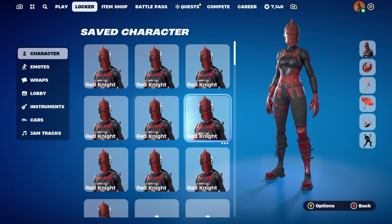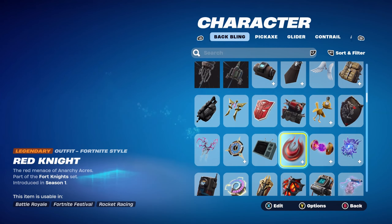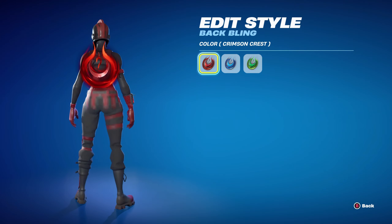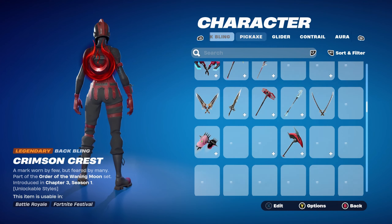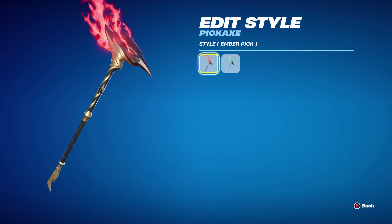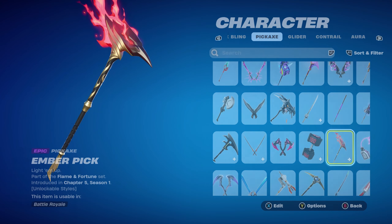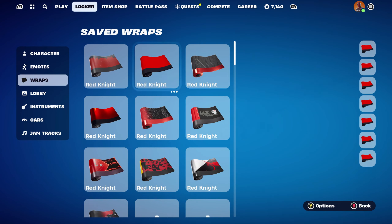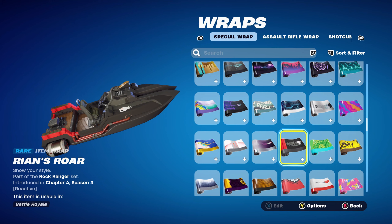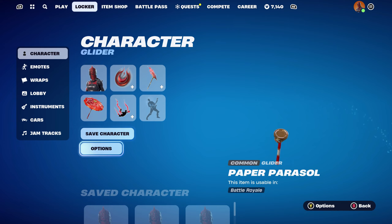For combo number 6 I thought I'd use the Crimson Crest, part of the Order of the Waning Moon set, introduced in Chapter 3 Season 1's battle pass. I'm using the Crimson Crest edit style for the red. The pickaxe is from this season — the Ember Pick, part of the Flame of Fortune set, which is Valeria's pickaxe. I'm using it for the black and red in the standard Ember Pick style, since the gold doesn't work nicely but the red and black does. The weapon wrap for this combo is Rían's Roar, part of the Rock Ranger set, introduced in Chapter 4 Season 3's battle pass — for the black and red.